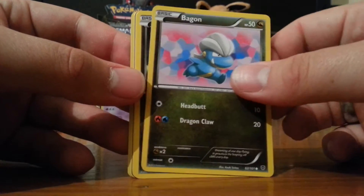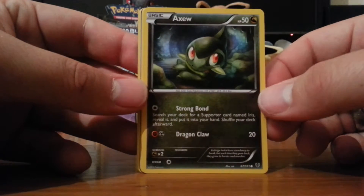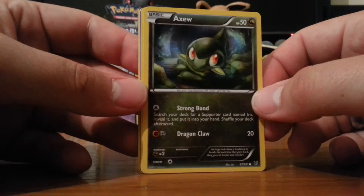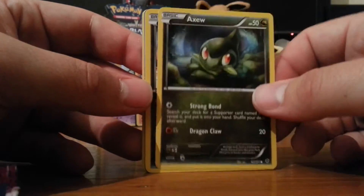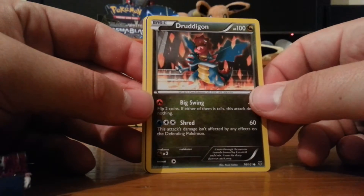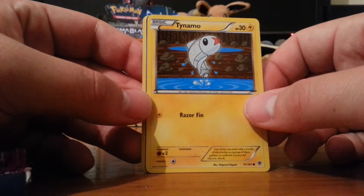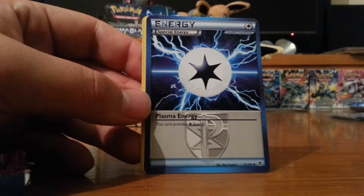Driftloon. Axew - I like Axew. One of our friends, funny enough, her sneeze actually sounds exactly like Axew saying 'Axew', so I'll try and get a recording of that at some point. My ringtone is actually her saying 'fishy'. Druddigon - which is common, which is odd; I think it was an uncommon or rare in the previous set. Tynamo - I don't know why they didn't put in the Tynamo that was good with energy searching. They didn't put the good Squirtle in either.